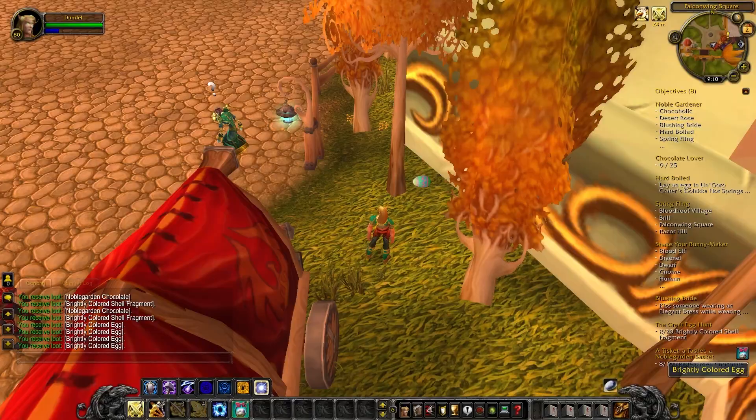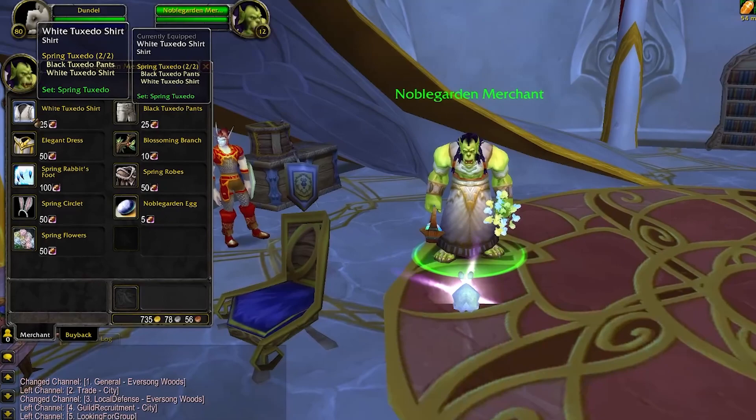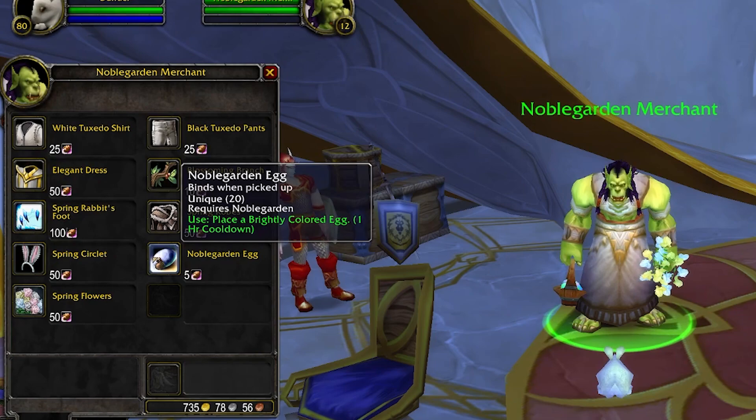In total, you will need to collect anywhere from 100 to 355 Noble Garden eggs depending on your luck. Each Noble Garden egg has a chance to give you an item you need for the meta achievement, but if it doesn't drop, you can also just buy the items you need for Noble Garden chocolate, which each egg has a high chance of containing. Make sure to save at least 100 Noble Garden chocolates because you'll need them for an achievement we'll get to later.